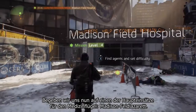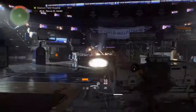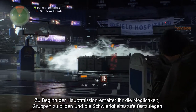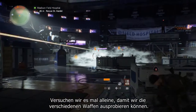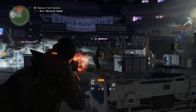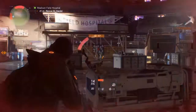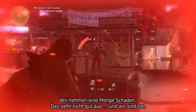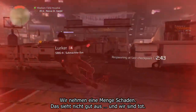You'll find one of the main missions for the medical wing: Madison Field Hospital. At the start of main missions you have the option to group up and you can also set the difficulty level. Let's try it out on our own so we can try out our different weapons.